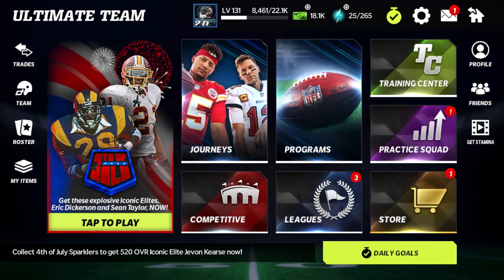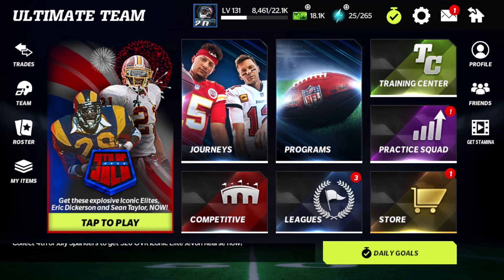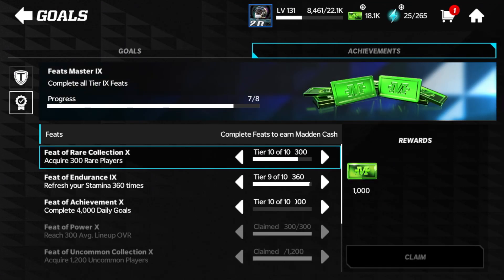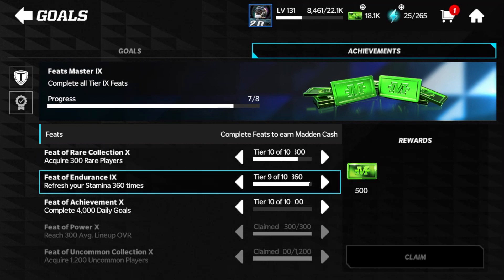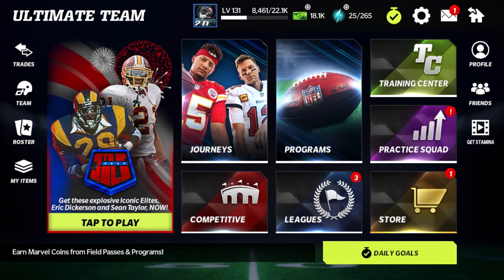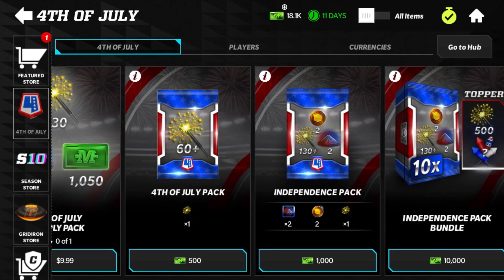Spending MaddenCash this late into the year is obviously not a very great idea — it does carry over to the next season, but I know there will be at least one more field pass coming, so I can save up all the MaddenCash from that and use it next season. I also have a couple feats I can still claim, like the rare players for 1000 MaddenCash and refreshing stamina for my daily goals for another 500, so I will have MaddenCash to claim and save. I'm not too worried about spending the MaddenCash here to make this video.